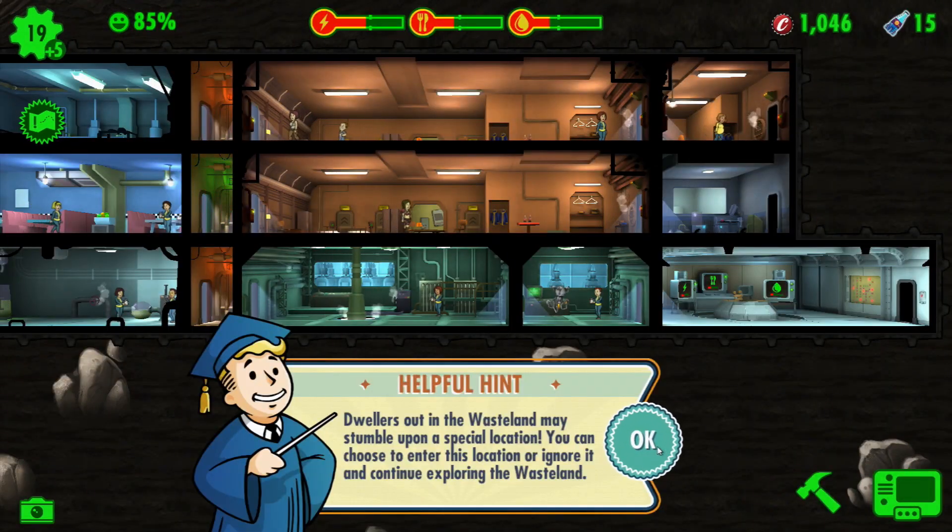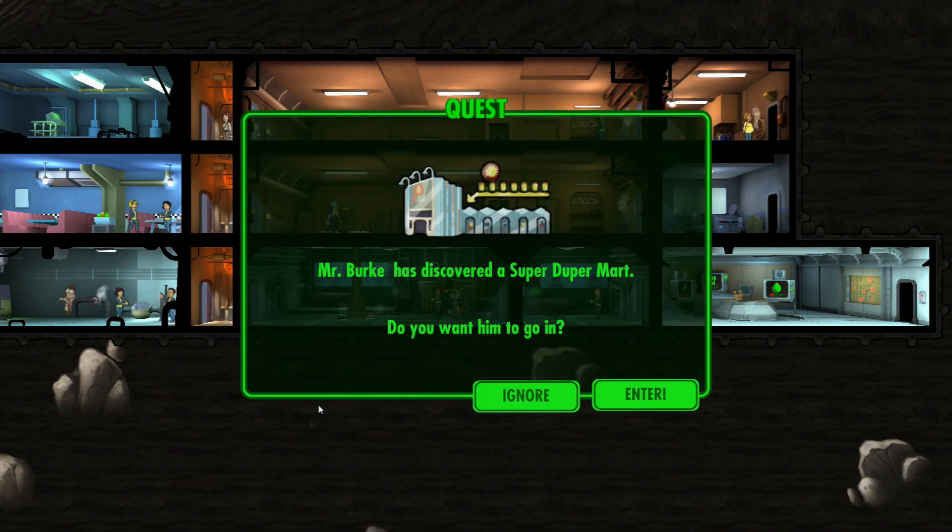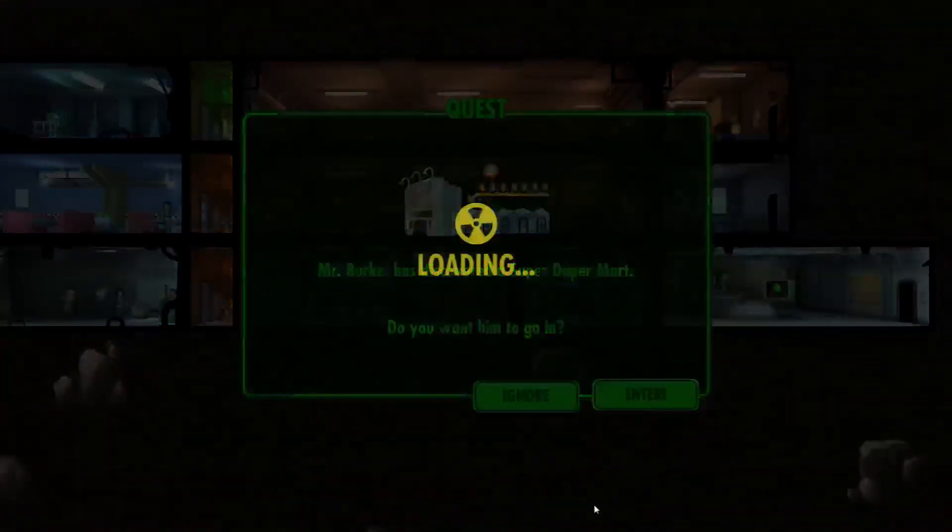Dwellers in the waste can stumble upon a special location. You can choose to enter the location, ignore it, or continue exploring the wastes. Let's check it out. Mr. Burke has discovered SuperDuperMart - do you want to go in? Yeah, let's go in. I only paid like two quid for him.